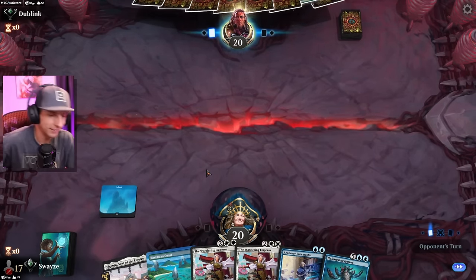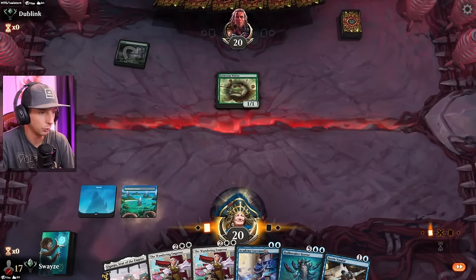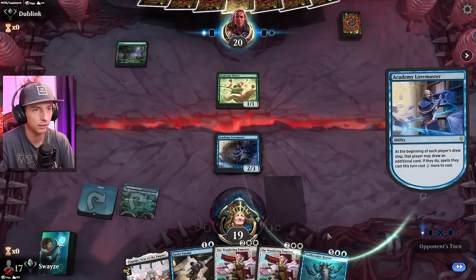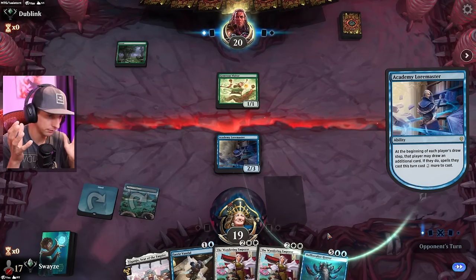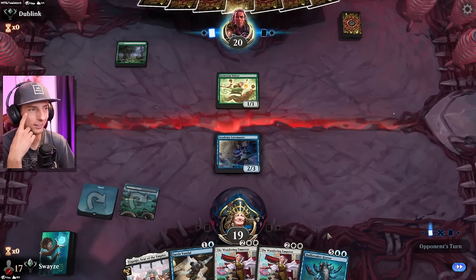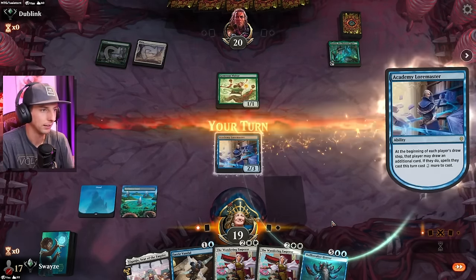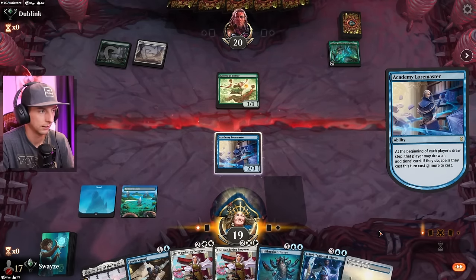We played a couple of games already with this thing. I've gotta give a quick shout out to the opponent I went against on the ladder recently who was running some sort of a ramp deck into Holebreaker, and then was copying it with the Frog Sorcery, which gave me the idea for this build. I really wanted to play a Holebreaker deck that was heavily based on Flash, throw a couple of those Frog tokens in here — and let me tell you, it's a busted combo. We're two for two for doing it, so hopefully we can keep that consistency.